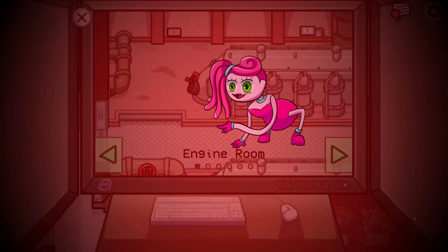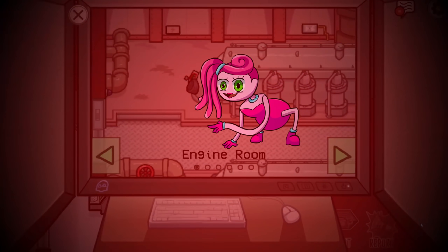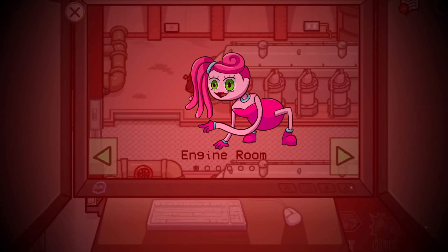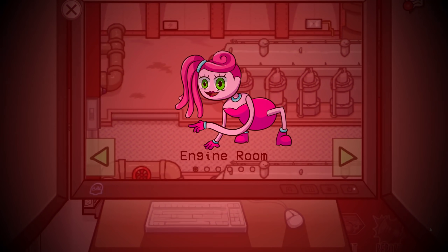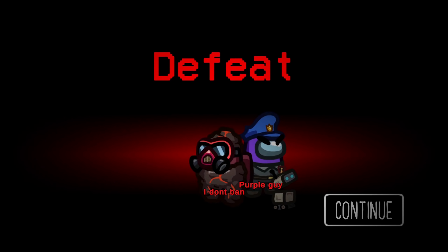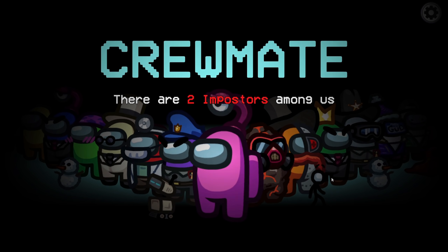I decided to check the cameras, and that's when I saw Mommy Longlegs walking inside of the engine room with no crewmates around. So it looks like Mommy Longlegs is after us — maybe she trapped the mysterious crewmate. And that's when the game ended, giving the mysterious player a victory. We all returned back to the lobby and entered a brand new match.